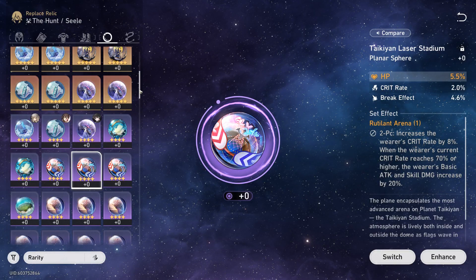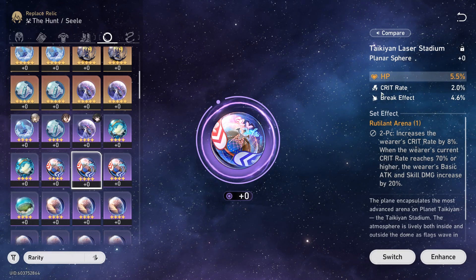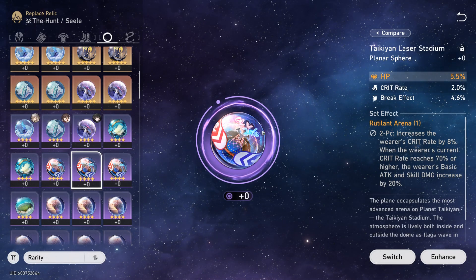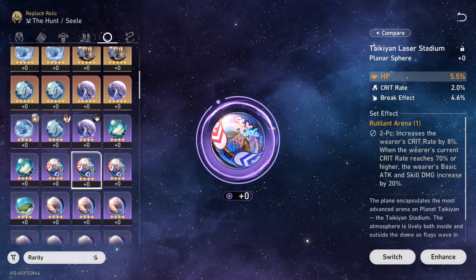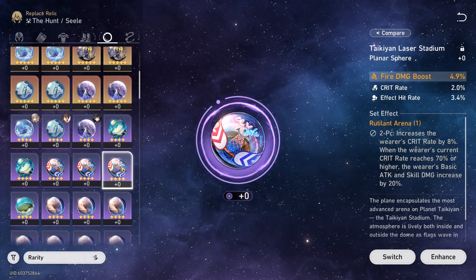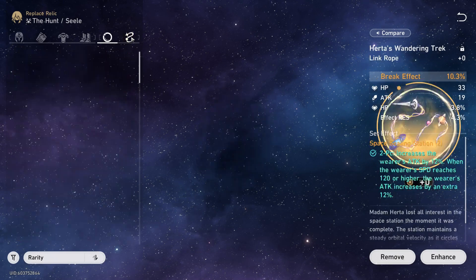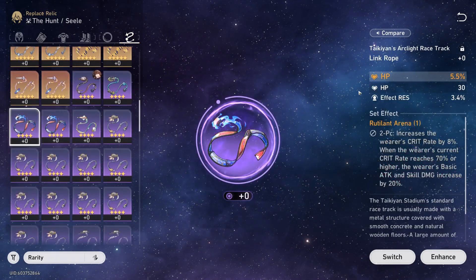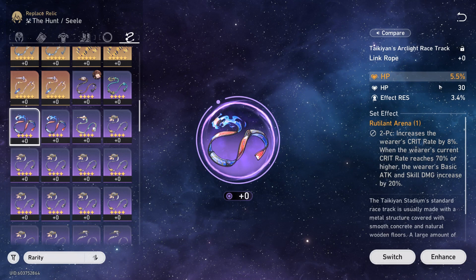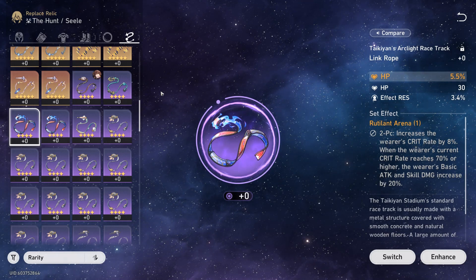Just like with the other relic pieces, for planar spheres you want substats like HP percent, crit rate, and break effect. A four-star piece with those three stats is a solid fill-in while you farm for five-star pieces. Wind damage is also a really good main stat to go for on the Planar Sphere. For the rope, HP is the main stat you want. Effect resistance is not important since you won't get enough for it to matter. With Salsetto, go for the same things: wind damage, HP, crit rate, crit damage.